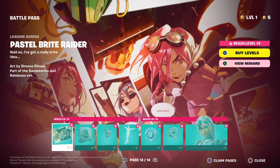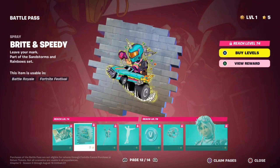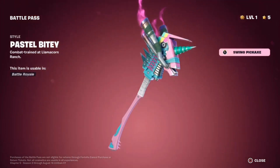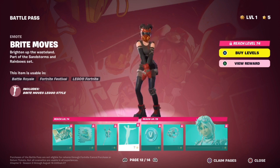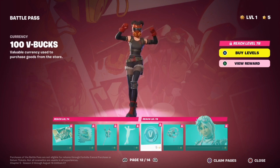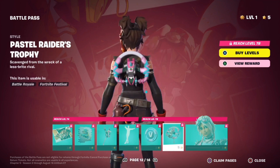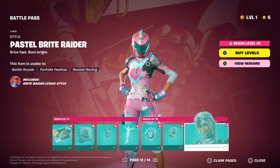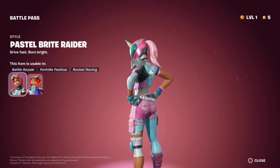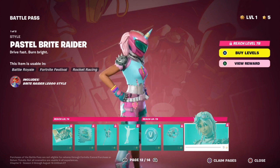On to page 12, we got her Alt Style, the Pastel Bright Raider. For the loading screen, we got her and Hope. Then we got the Bright and Speedy Spray. The Pastel Bitey pickaxe. The Bright Raider. More V-Bucks. The Pastel Raider's Trophy — I really like this, it's a pretty cool back bling. This is an Alt Style for it. Then we have the Pastel Bright Raider — oh okay, we get to see the helmet in action here. I really like this skin actually, I'm really starting to warm up to it. I was kind of feeling meh at first, but after seeing her with her helmet on, I'm actually kind of digging it.